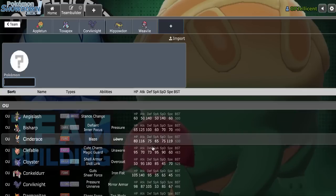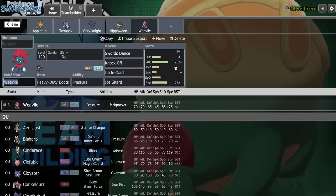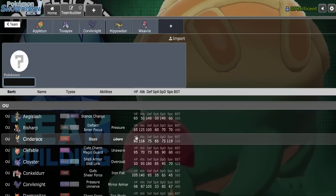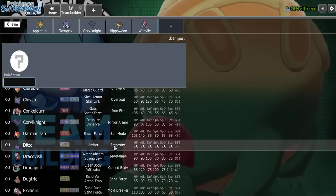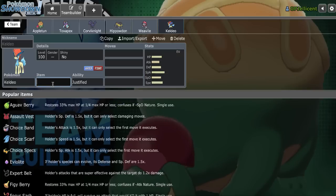One slot left - I definitely want a special attacker. What Pokemon would threaten my team? The most notable ones are opposing SD Weavile, which Pex might be able to take on but I'd probably have to rely on a Scald Burn, and Kyurem. I think I like Keldeo here - it takes on Kyurem, checks that. It also helps out against Cloyster because I can take any one hit from it. Keldeo covers a lot of weaknesses, so let's run Choice Specs.